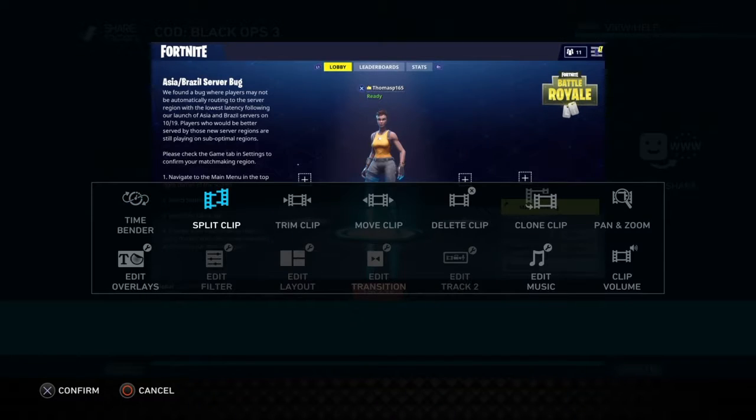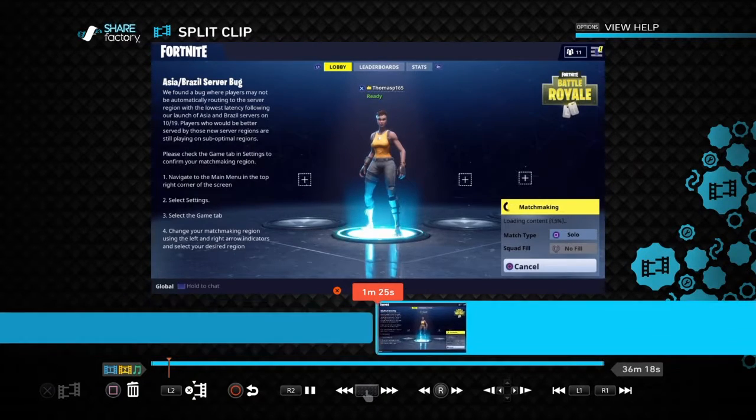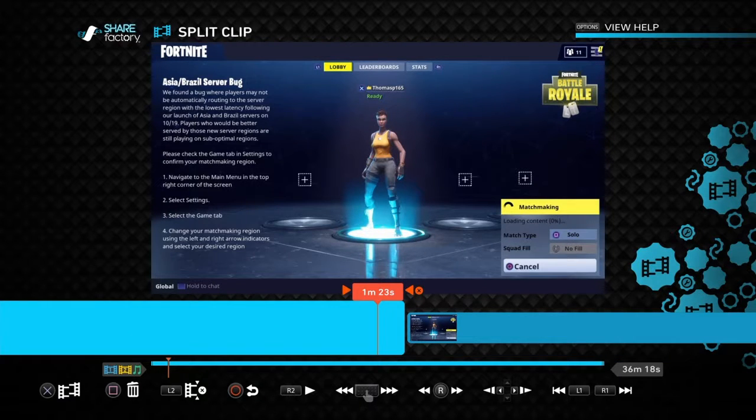You can also split clips. You can split a clip, and now they're two separate clips. Then it leads into another one. What you can do with these clips is add text and everything, and where the clip actually ends is when the text will disappear. Also with screenshots as well.